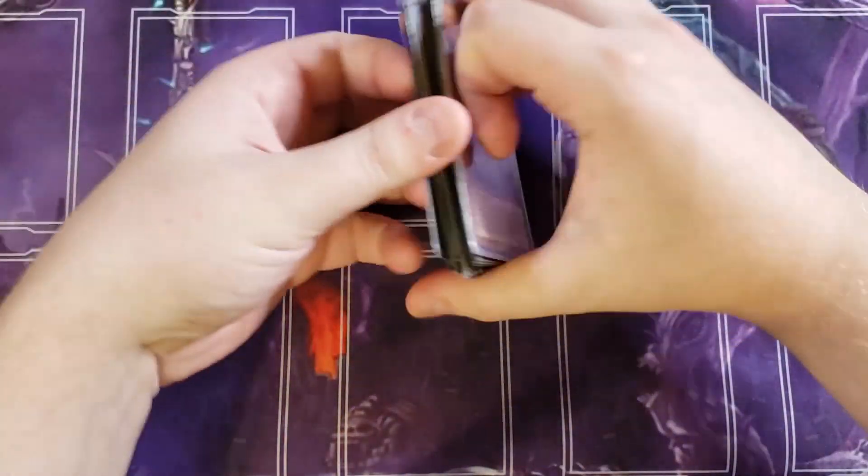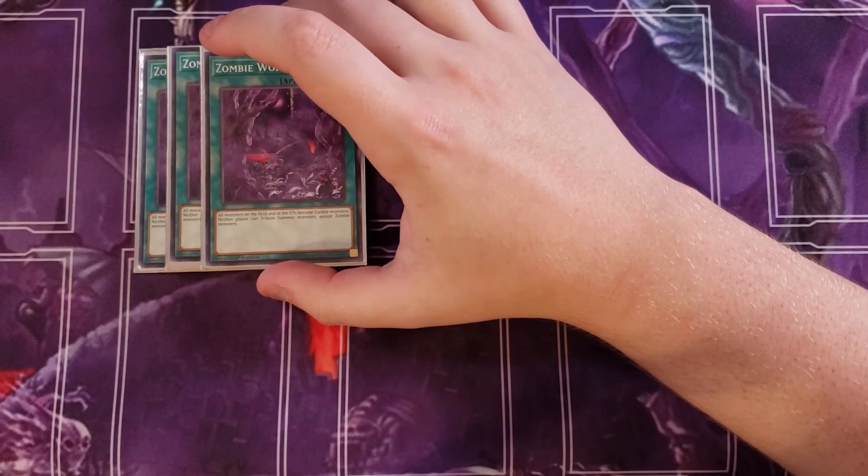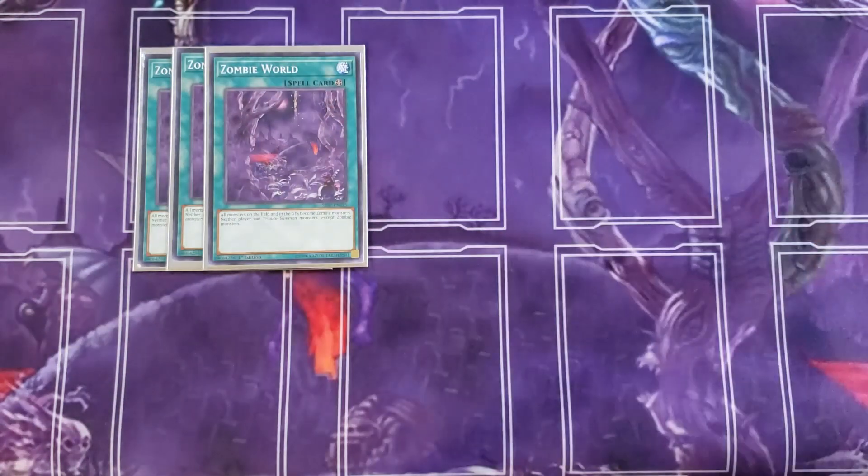For the spells, we're playing three copies of Zombie World. Zombie World is very powerful in this deck — it makes all monsters on the field and in both players' graveyards become zombie-type monsters, and neither player can tribute summon monsters except for zombies, which locks your opponent down from tribute summoning if they're not playing zombies.